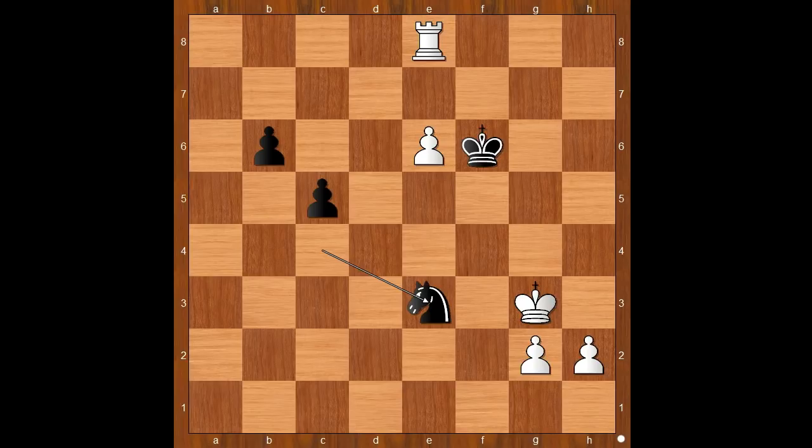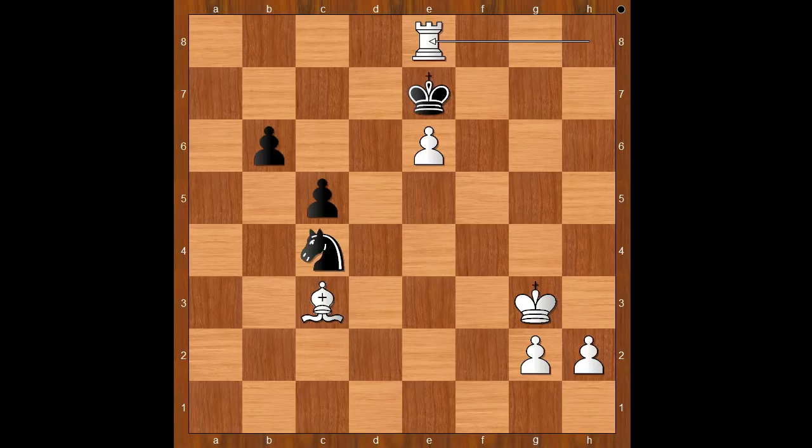Flieger played rook takes rook check — a more beautiful idea. King takes rook. So what is the idea, what is the follow-up? This is the idea: h4, king to e7. White plays the move and black resigned, and the move is h5.